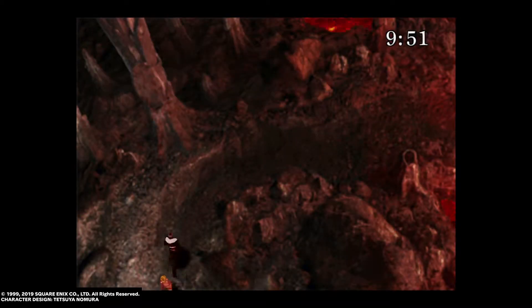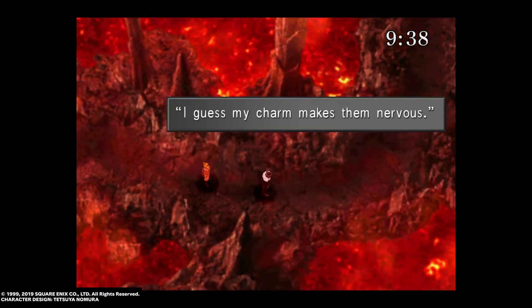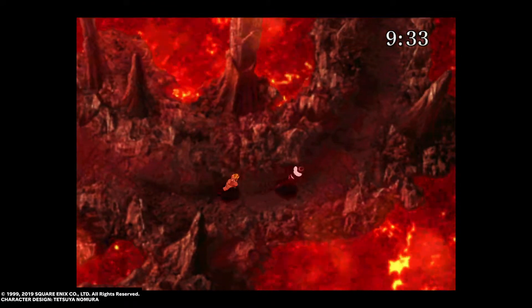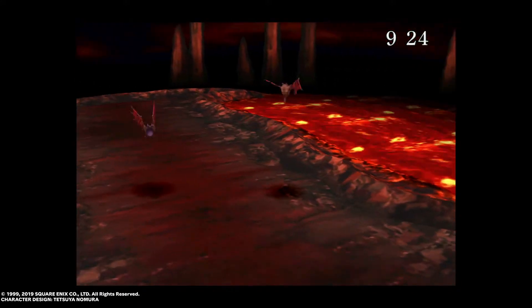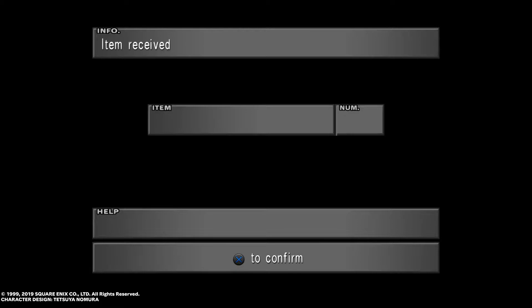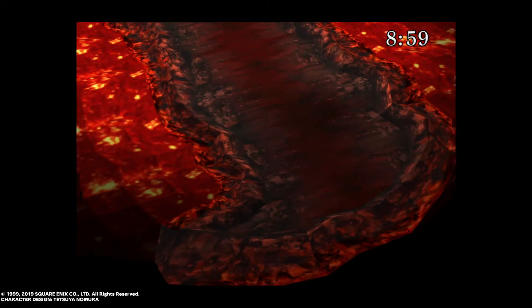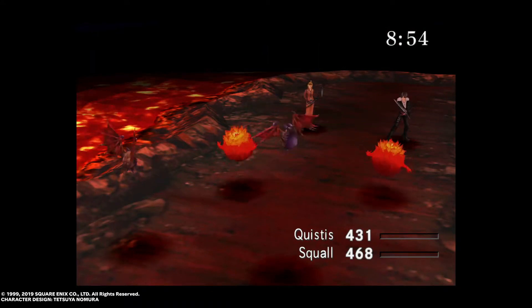I'm running from all the battles in here because I'm trying to stick to a low-level game. Once you've got Ifrit at the end, you can come back anytime to draw from enemies. I recommend spending some time on the world map drawing magic beforehand — especially Blizzard and Cure. Get a full stock of Blizzard. If you equip it as an elemental attack, it makes Ifrit a bit easier. You want one person with Blizzard junctioned to their elemental attack and the other casting Shiva.